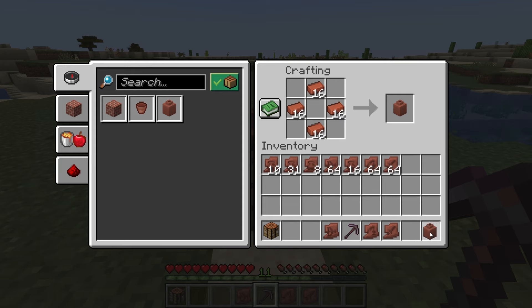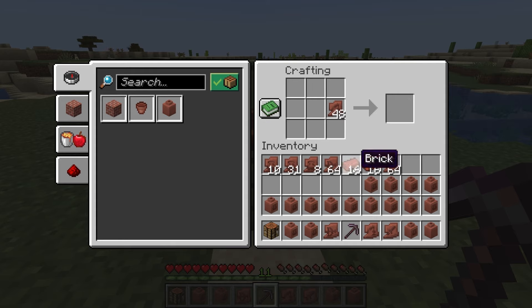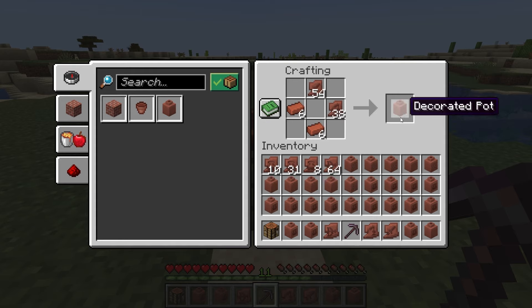The decorated pots do not stack in your inventory. If you plan on using a lot of them in a build, it is going to be tedious to craft them and store them. The display for the decorated pot will show the front and the left side of the decorated pot.